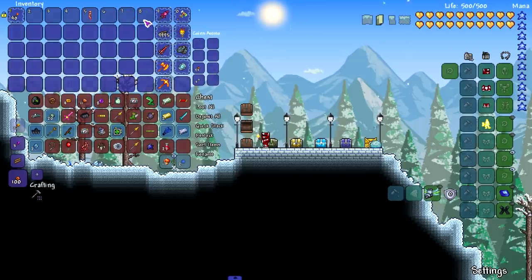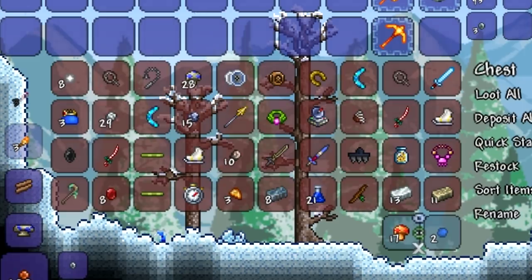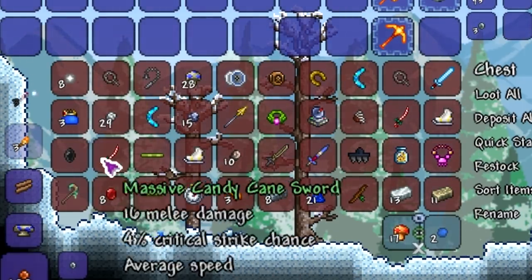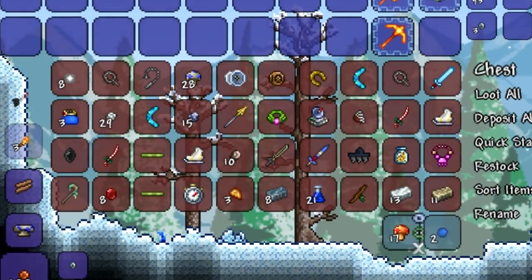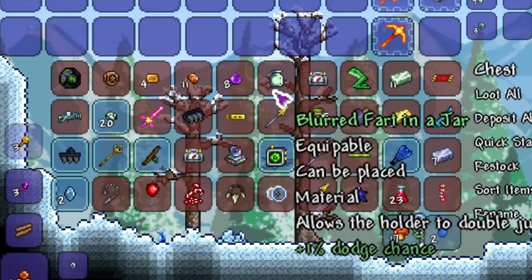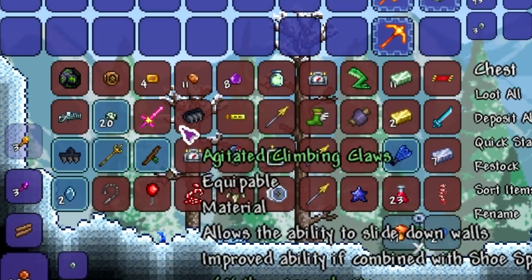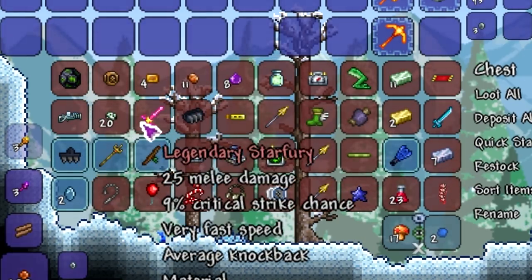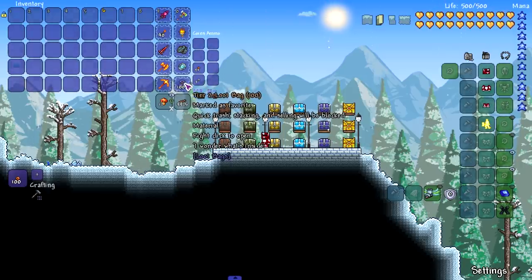The loot for the Tier 1 bag is not that bad at all. Let's take a look at everything as a whole. Chest number one is filled with Arkhalis, Ice Boomerang, Candy Cane Sword, Slime Staff, Sandstorm in a Bottle, Enchanted Sword. The other chest has Fart in a Bottle, Candy Cane Hook, Red Balloon, Shark Tooth Necklace, Ice Blade, Snowball Cannon, Counterweight, and Star Fury. 100 Tier 1 loot bags seems pretty god tier.